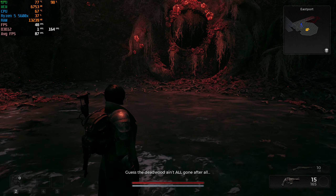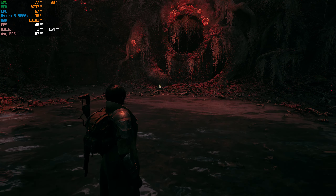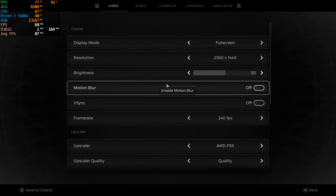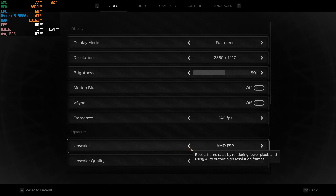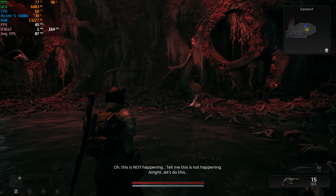These are pretty much the best settings you can apply on this game if you have an RTX 3060 Ti. FSR isn't really that much better than DLSS — you can go with either. If you have an AMD card, go for AMD FSR. If you have an Nvidia card, go for Nvidia DLSS.